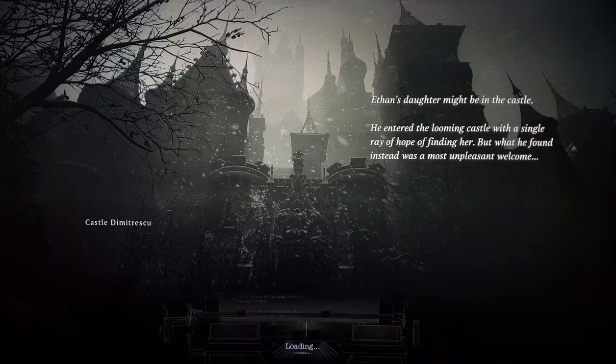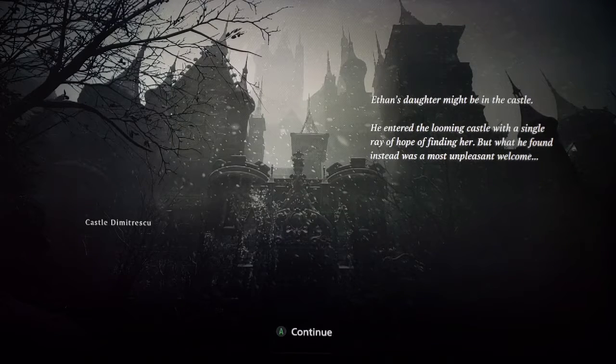Ethan's daughter might be in the castle. He entered the looming castle with a single ray of hope of finding her, but what he found instead was the most unpleasant welcome. I do not know how to pronounce the name of the castle — and that's the name of the lady too. It's like Dimitrescu? Dimitrescu? I'm going to have to look it up because I guarantee you when I start playing I'm going to have to say it 500 times.